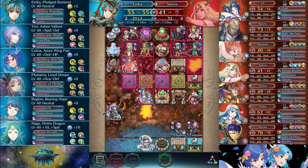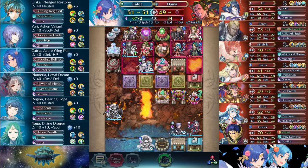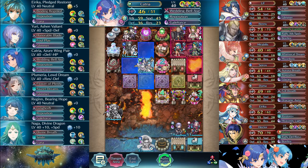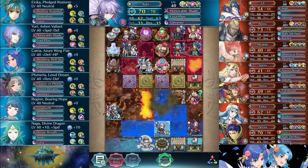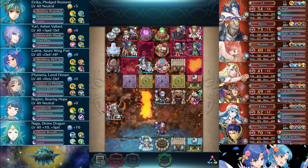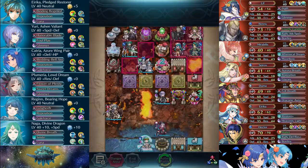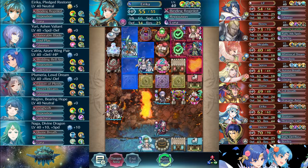Even if Leaf did have Pass, there were ways I could have mitigated that — say, having Regan Kanto up to the heavy trap, with Catria's warp power allowing Erika to jump over Regan to get to the Saros if need be, and then leaving Catria there. With that positioning, Leaf wouldn't have been able to actually attack anyone. He would probably move, but even with Pass, he wouldn't have been able to do anything with it.